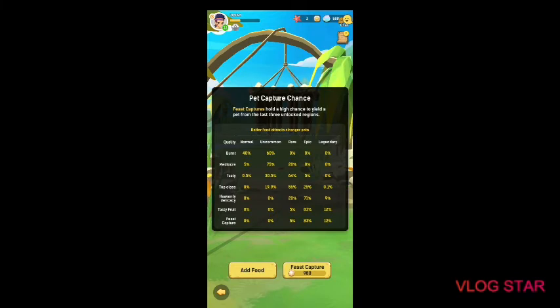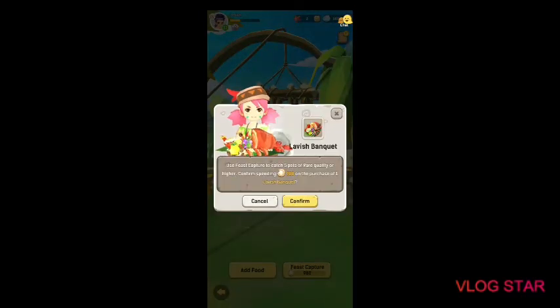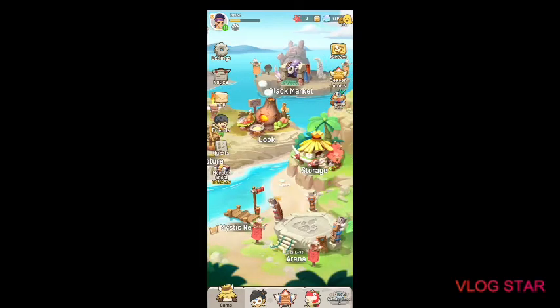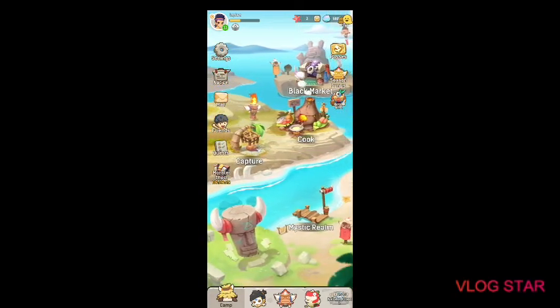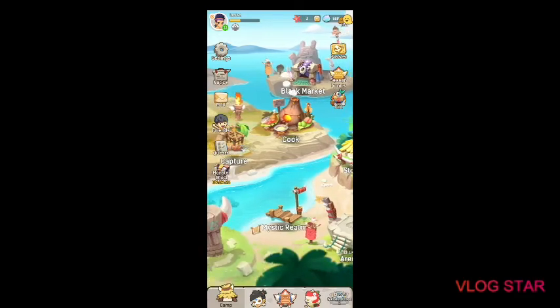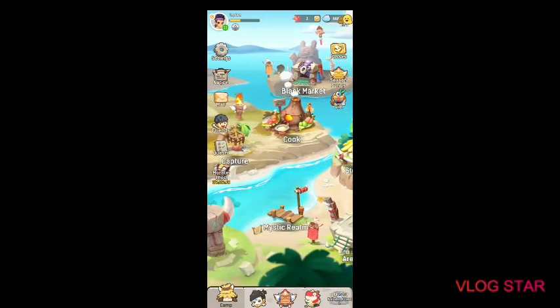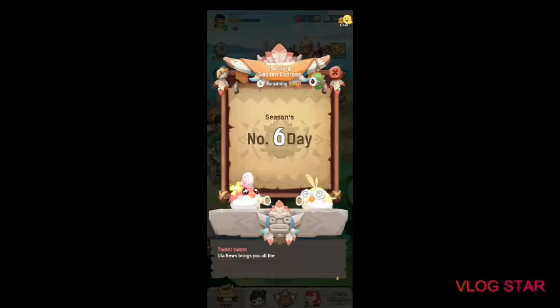Tasty fruit gives 5% rare, 83% epic, and 12% legendary. Same goes for feast capture, which is really expensive. I haven't gotten any legendaries from my feast captures. So that's the tutorial on how to get different types of rarity — the best being legendary.